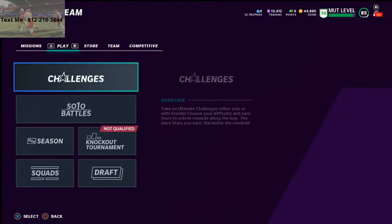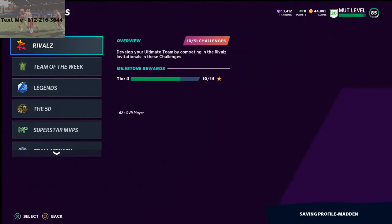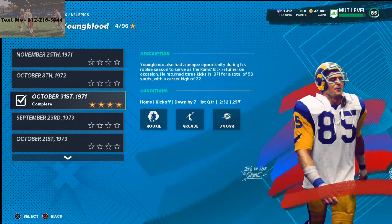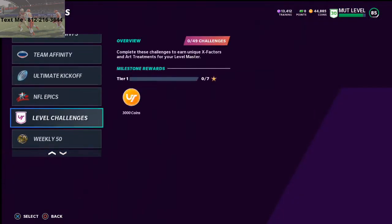I've basically started over my MUT account here and have been working on ranking up, leveling up, and using coin-making methods. I'm currently level 30. They nerfed the XP method we used to do — the NFL Epics Challenge where you'd do the Jack Youngblood October 31st Challenge and just put the controller down. You could still do that, but it doesn't give you as good XP anymore.